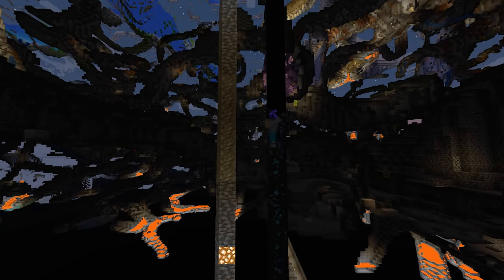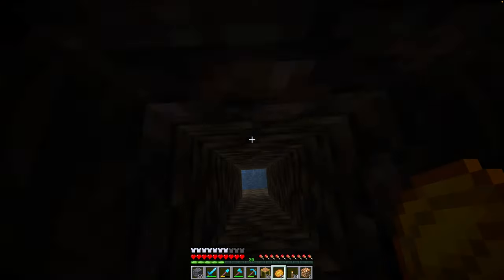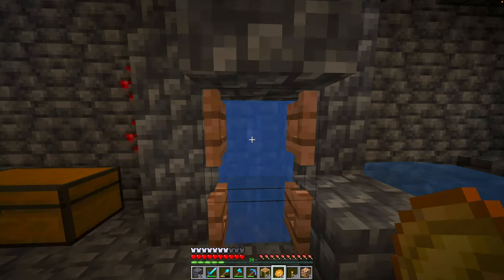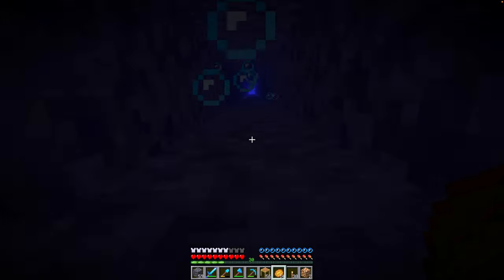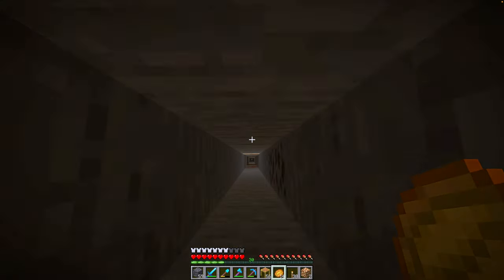I didn't want to use up all of my glowstone, so I just did this in the dark and it was really scary, but I didn't drown. I made it to the top and now it was time to test out the drop shaft. I'll be honest, my eyes are closed right now. Okay, we made it — fantastic, that will do. And now we need to test out this one. Okay, it's dark, but it works. Now we can go back down and work on the iron farm.